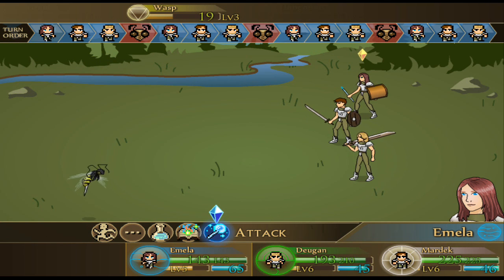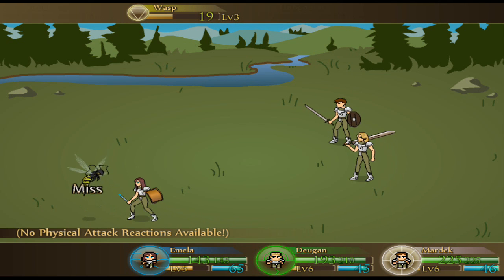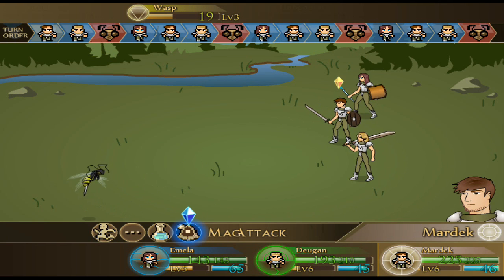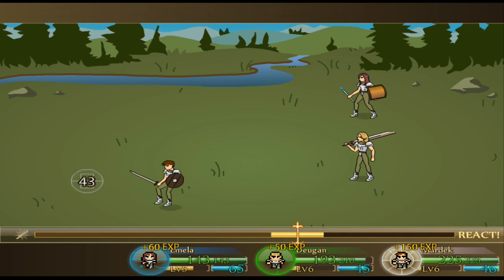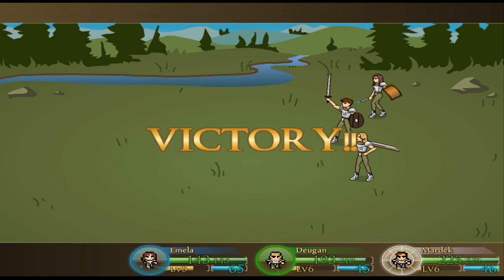Oh, and I forgot to show something. Leanna can actually attack with her wand, but it doesn't do damage in the sense that you see. So here, I'll show you. Okay, well, she could just miss entirely too. That's pretty cool. Oh Mardak, you get the finishing blow — you're a little low on XP. Although, I should probably make Emma do some fighting.